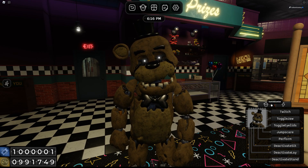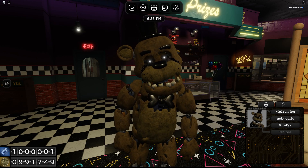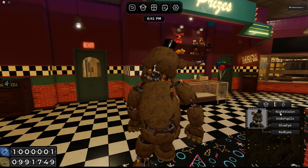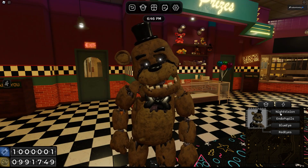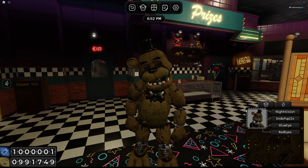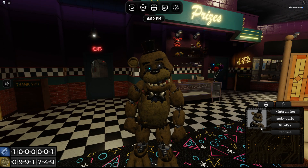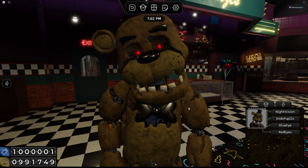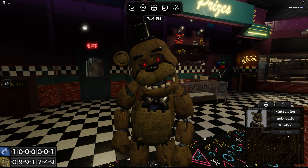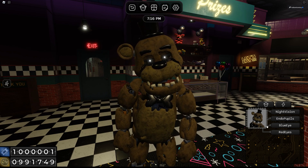We do have some customization options as well. We have the night vision. Using this in the Halloween map might've been the move — I didn't realize that was a thing. We have endo pupils. We get to start them off completely — he has no eyes. We have blue eyes, or one blue eye, and red eyes as well. I think all of the animatronics just got updated to have this new eye system, so I am going to want to go check that out.